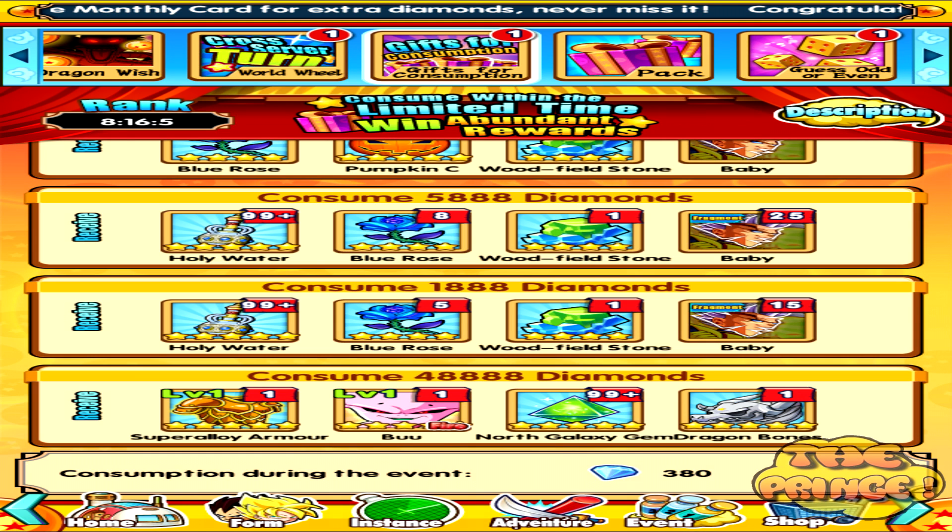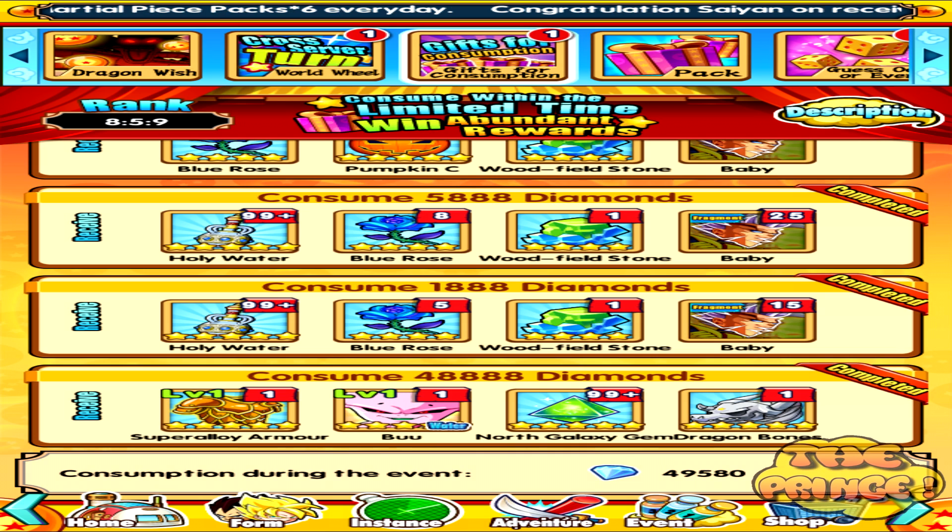So let's move on to the consumption event now. In the consumption event guys, the max amount of diamonds you can spend is 48,880. And you get a cool bunch of bonuses for that, plus like five other things. So I completed the whole thing. I spent 50,000 diamonds on this whole event.